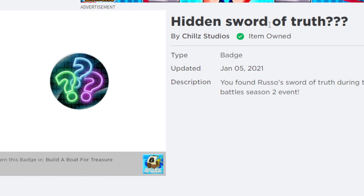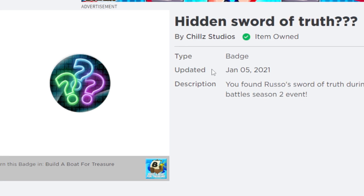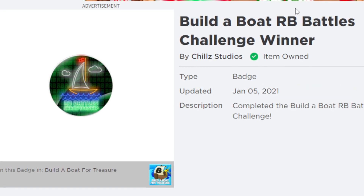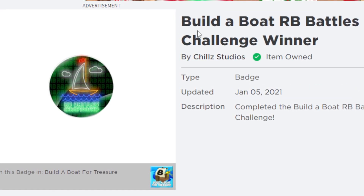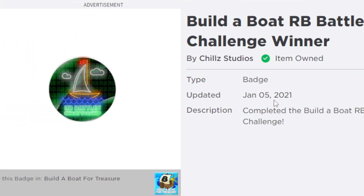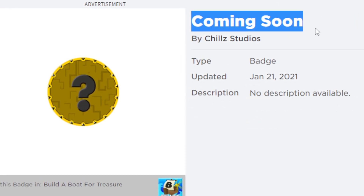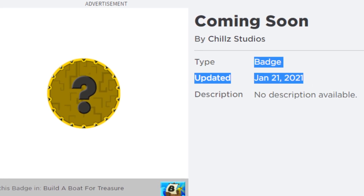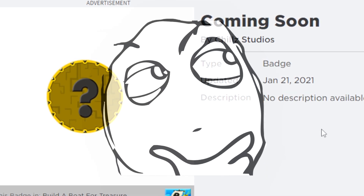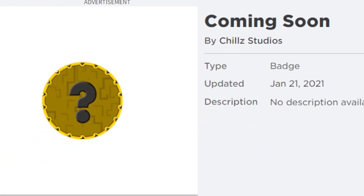The first thing I want to get started with is the badges of the RB Battles event inside Build a Boat. This badge was updated on January 5th, 2021 — for finding the hidden sword of truth. There's also the Build a Boat RB Battles Challenge Winner badge, updated on January 5th, 2021. And another badge uploaded around the same time called 'Coming Soon,' which has had a lot of players questioning what it's for.